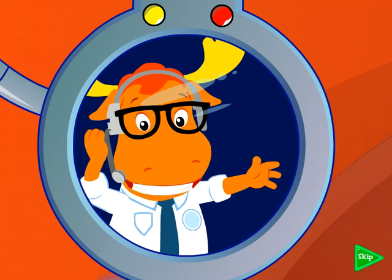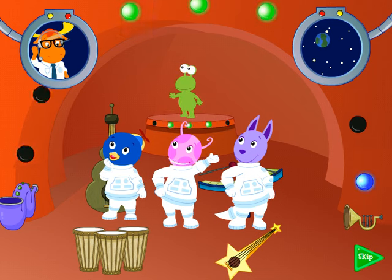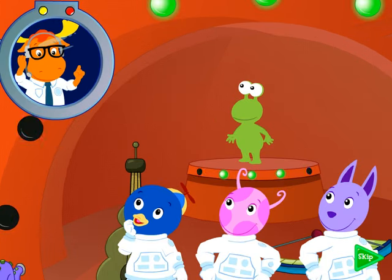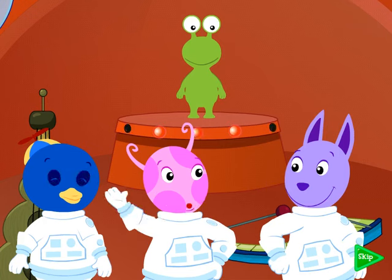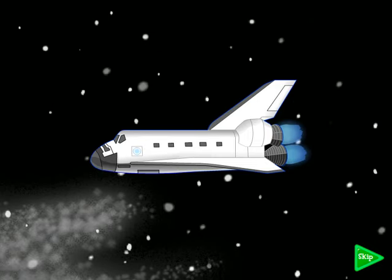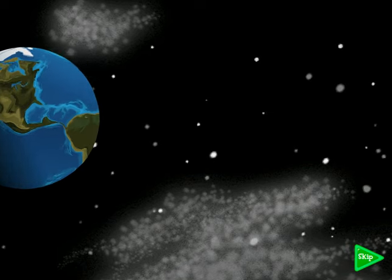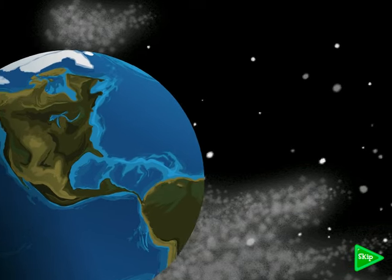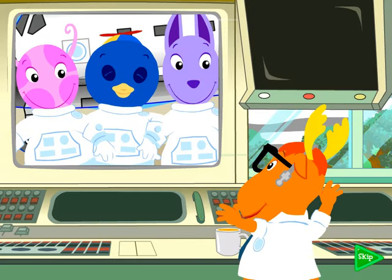Mission Control, we're ready for further instructions. Your instructions are: return to Earth. Roger that, Mission Control. Let's move out! Bye! Take care! Approaching destination, Mission Control. You're cleared for landing, Commander! Proceed! Roger, Mission Control. Welcome home, shuttle crew! And congratulations on a job well done!